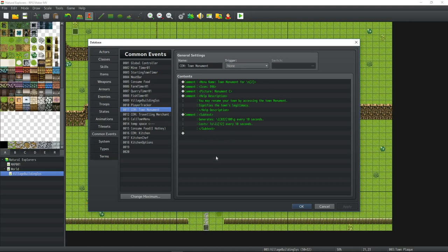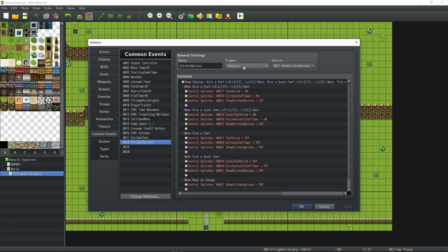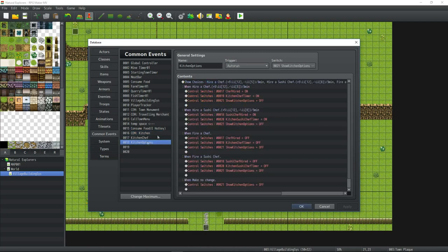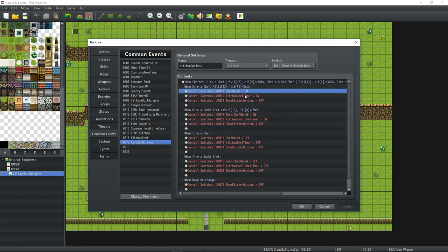When using show choices inside the common event menu, the player can still walk around, which is a problem. The fix — shoutout to T, go subscribe to her channel — is to control a switch and have an auto-run process trigger when that switch is turned on. When the player selects an option in the common event menu it turns on the switch, the menu ends, and the auto-run fires immediately. This stops the player from moving while making a selection, which is great.